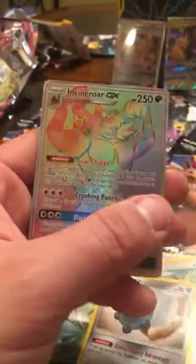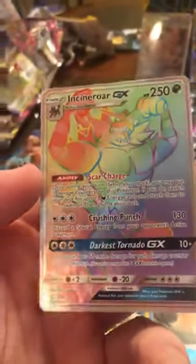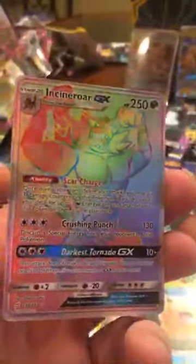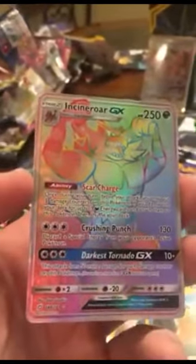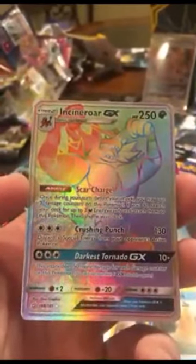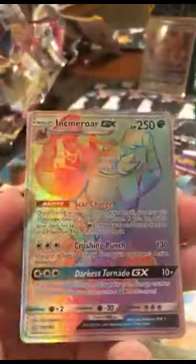Oh and I see something back there - oh! A Cinnabar rainbow rare GX card! There we go - another rainbow rare! That's two rainbow rares out of these packs so far. That's another cool card. I'm not big on the Cinna-raw but his artwork is still pretty cool - I'm more into Charizard, that's my fire Pokemon. But still a pretty cool card, I will not complain - he's got a lot of HP on him as well.